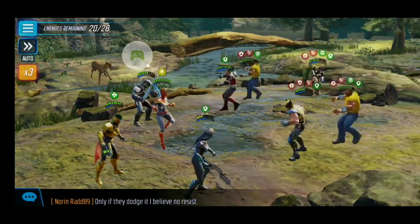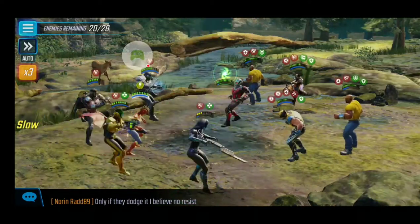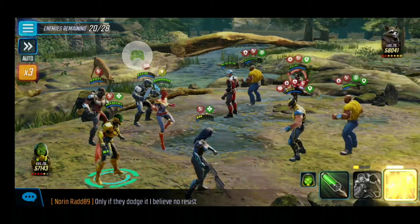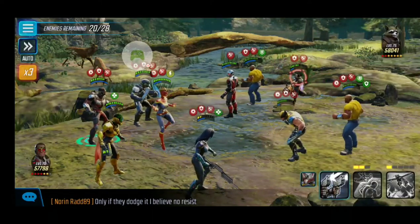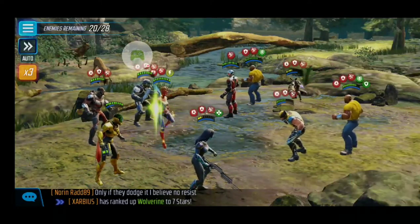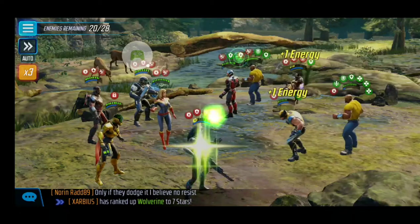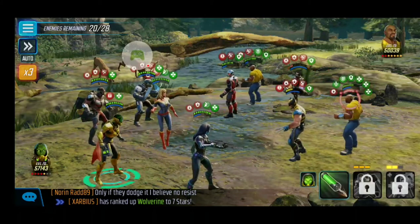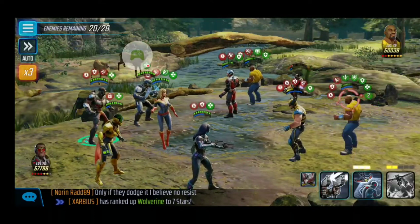Let's go for this. Wolverine's got plenty of debuffs — let's hit Rocket because Rocket is really messing things up right now with all the damage she's putting out. Defense down — come on, keep hitting him, hit him again. Ability block, of course. This node is definitely not our friend, that's for sure.